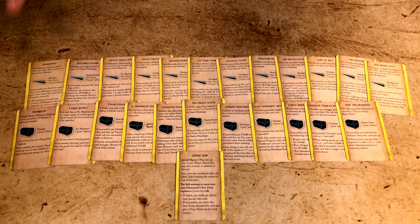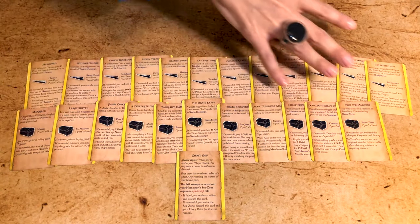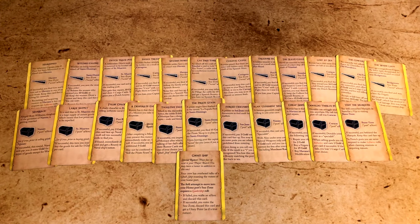You also gain a glory point and a glory card when you find out that rumors are true. Since these are easier to accomplish, it's well worth the investment. Rumors are found in taverns as part of port actions — you're basically buying drinks for someone who is telling you tall tales about wonderful stories across the Caribbean seas.